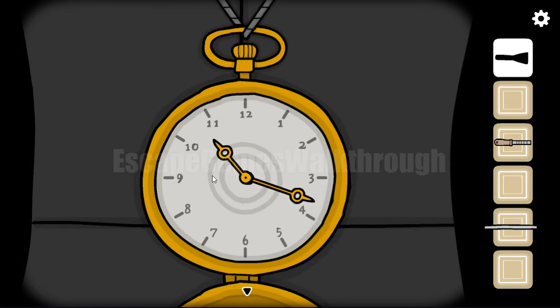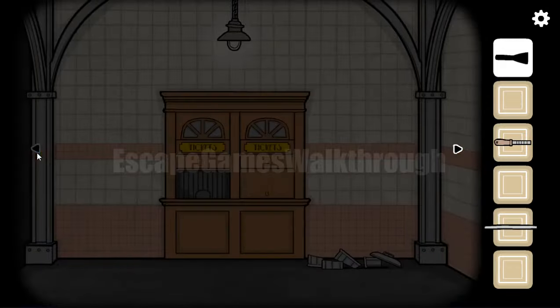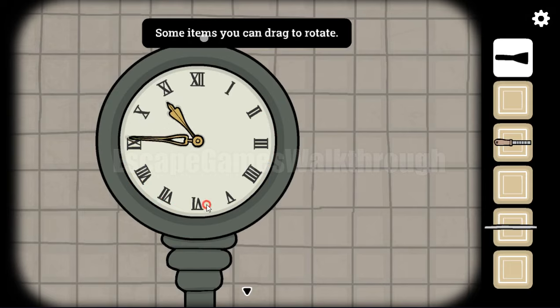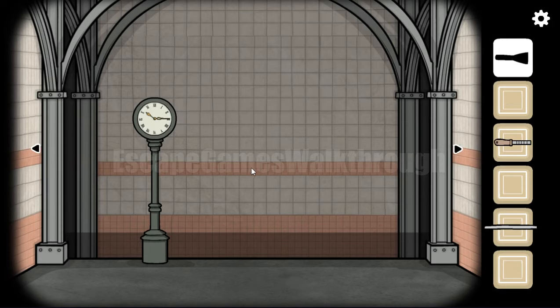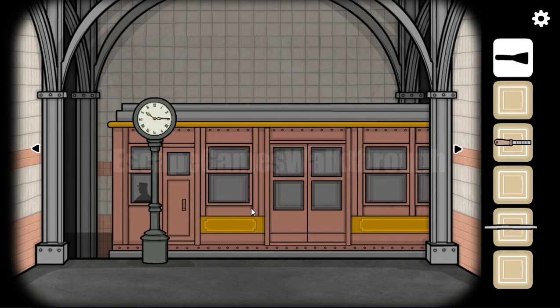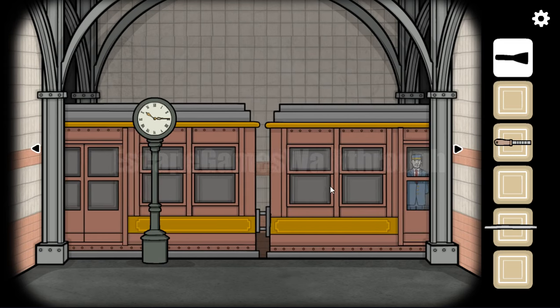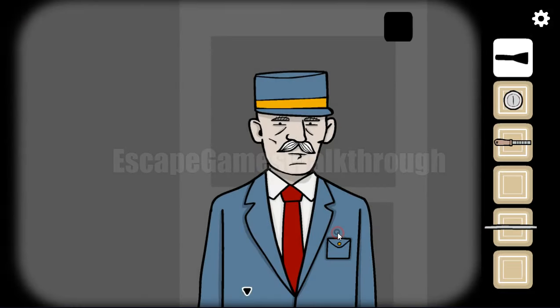We need to highlight the symbols like they are shown there. Now let's look at the time — 10 and 3. And if we set the same time on the station clock, we can travel to the next station. But first we need to get the ticket. To get the ticket we need a coin. Let's ask this man — in his pocket we have a coin.